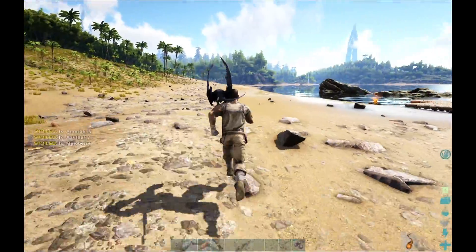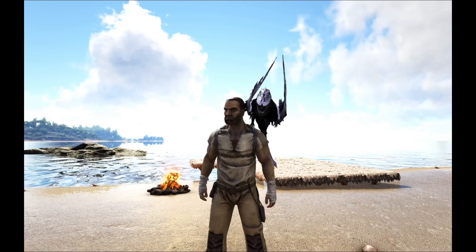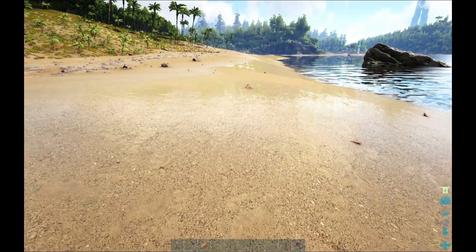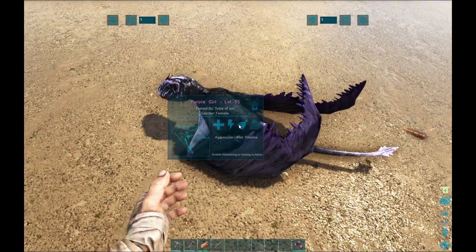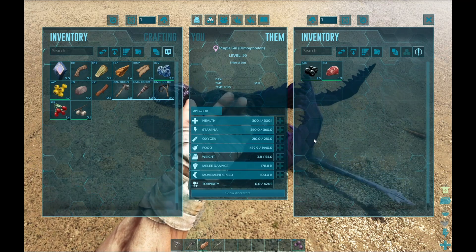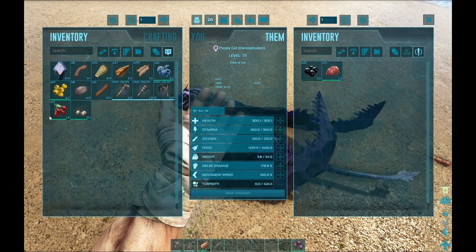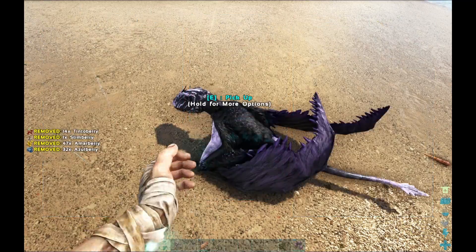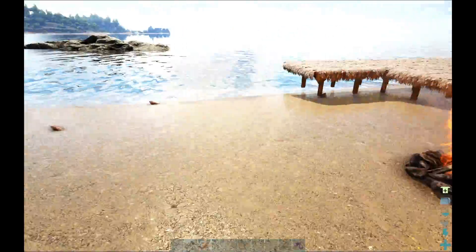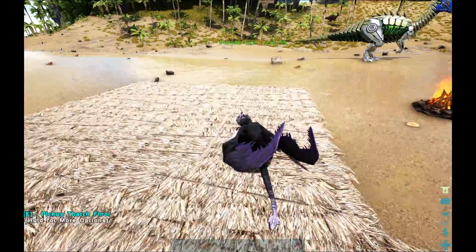Turn off the taming tracker. Dimorphodon always looks weird when you tame them. But hey, this is pretty good for a first shoulder pet. You can send them out to attack things too if you whistle 'attack my target.' You don't have the best stats, but you know what? You're going to be our refrigerator - you're going to hold on to all these berries.